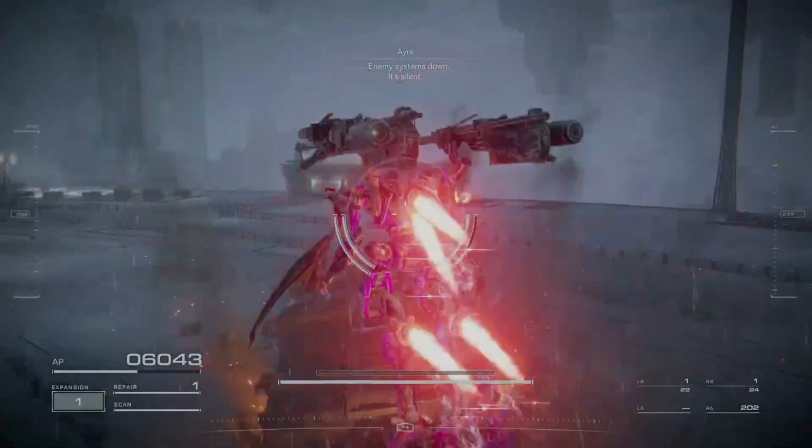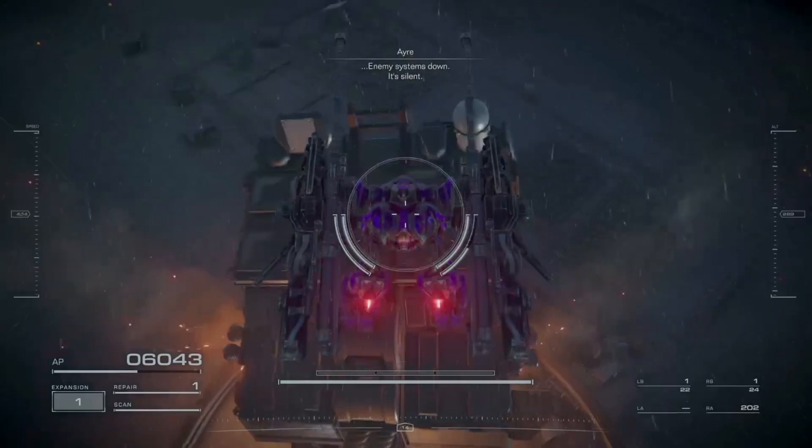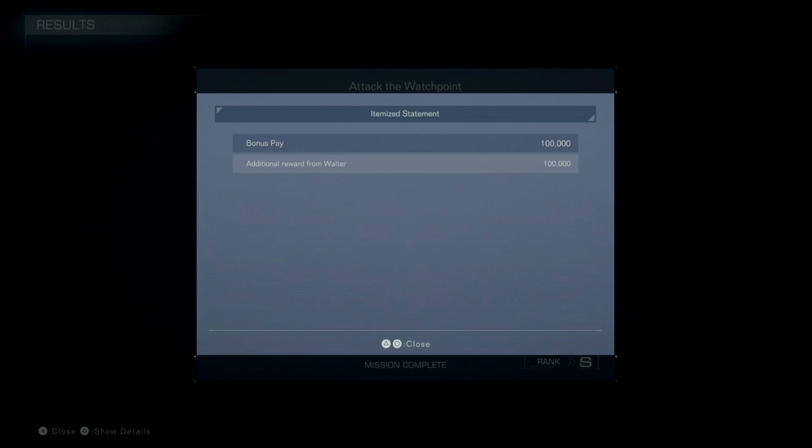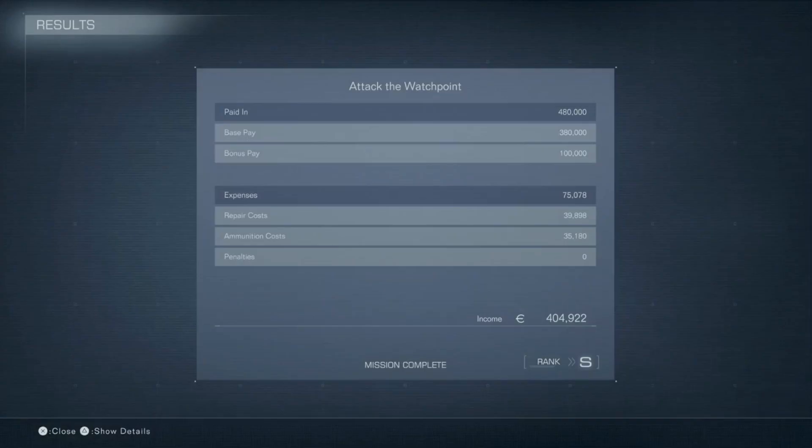Stand on Baltius's corpse just for good measure. Now let's take a look at the end mission screen. If you use roughly under 40,000 for repair costs, about 35,000 or less for your ammo costs, and complete this mission in approximately 7 minutes or less, you should get S-rank.